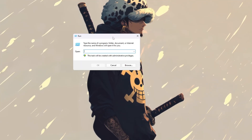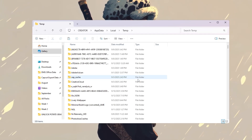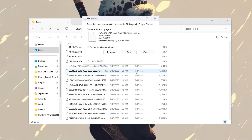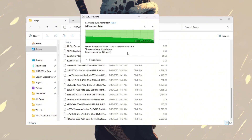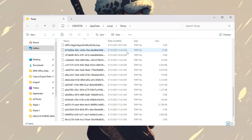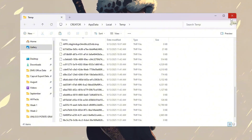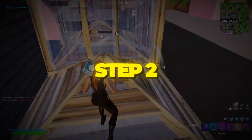Now repeat the same process: press Windows + R, but this time type '%temp%' and press Enter. Another folder will open with even more temporary files. Again, select everything inside and delete it. If some files stay, just ignore them. Doing this step helps remove useless clutter, frees up storage, and makes your computer run more smoothly. With fewer files slowing things down, Fortnite will have more free resources to run better. This can slightly increase FPS and reduce little slowdowns caused by your system trying to manage junk data.